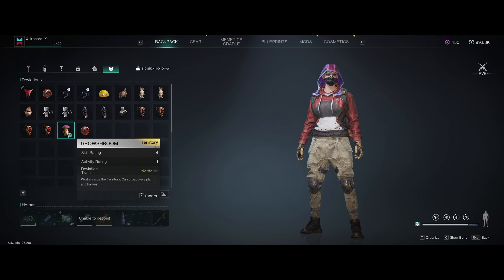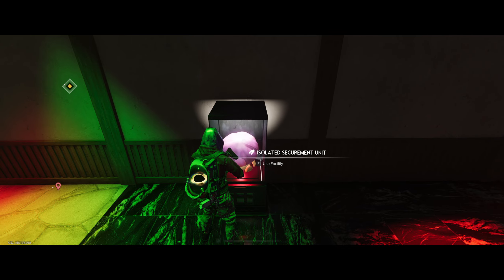Today I will show you guys how to get the Growshroom Divian. If you don't know what he looks like and what he does, I will show you. Here he is — the Growshroom Divian. The one I picked up is skill rating four, activity rating one, division trade two out of three, and he's going to be very useful.